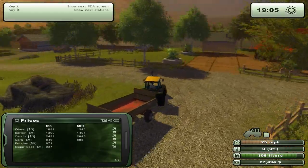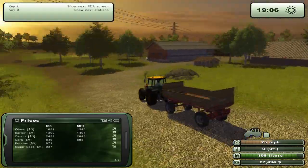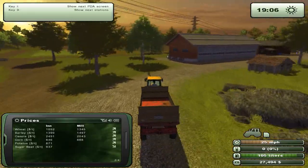Where's our house? That house has absolutely nothing to do in the game — it's just there for aesthetic purposes. You don't need to go to sleep, so you can work all day every day.